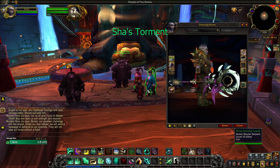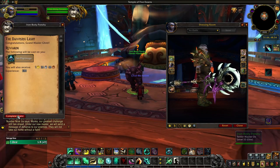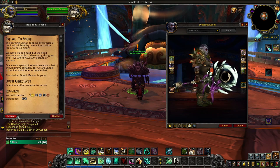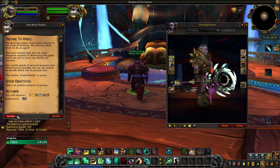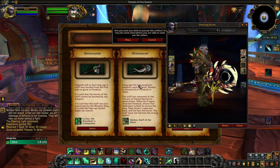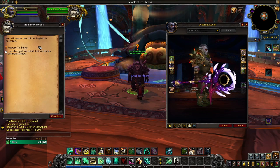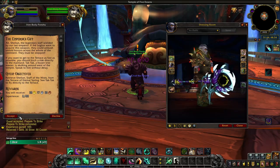Char's Torment looks amazing, and for a short moment I feared this artifact appearance was tied to the Mage Tower challenge because it's so cool. But no — Char's Torment is unlocked with PvP. The base greenish tint is unlocked at honor level 10, the brown tint at honor level 30, at honor level 50 you unlock the beautiful purple tint, and the indigo tint is a reward for reaching honor level 80.